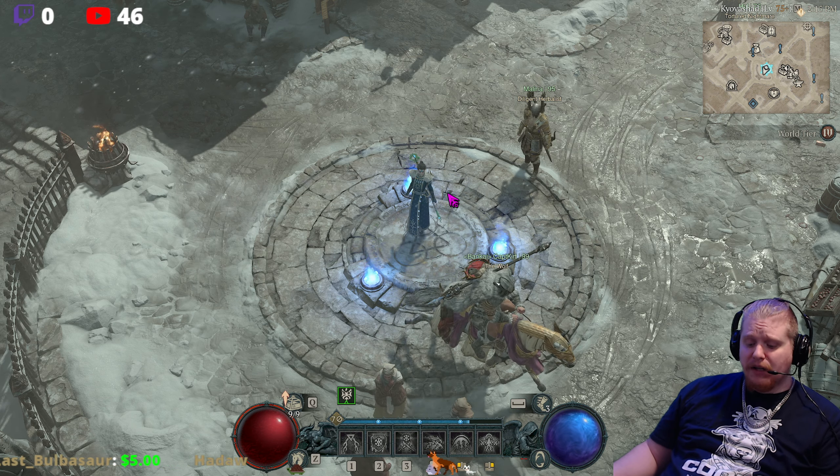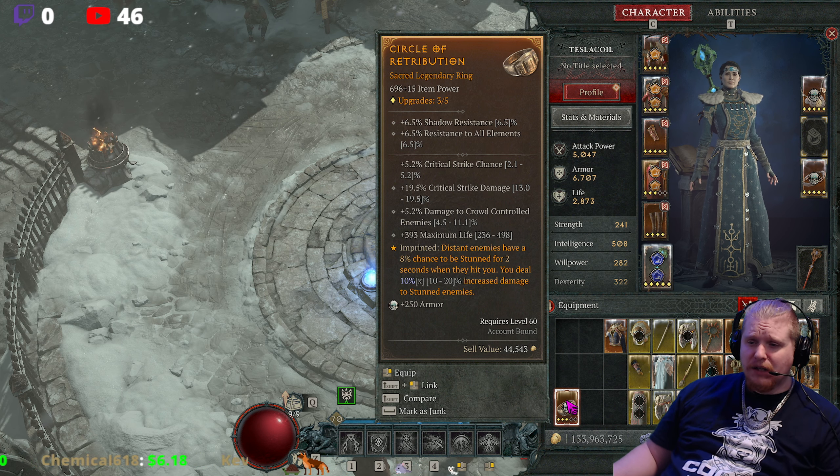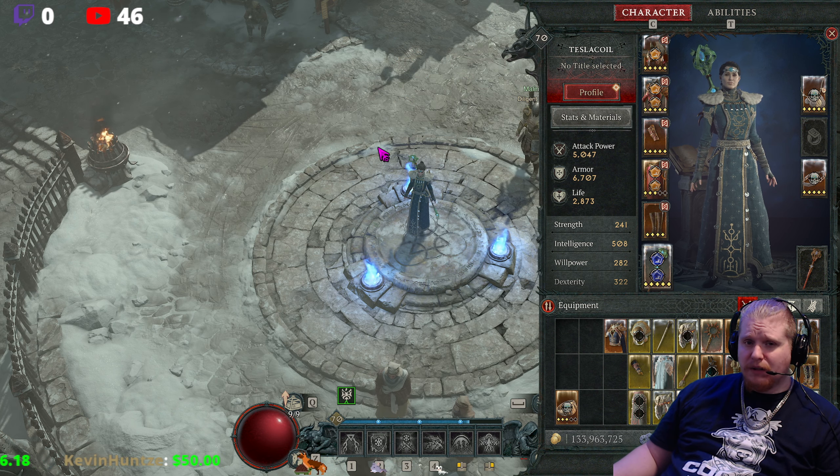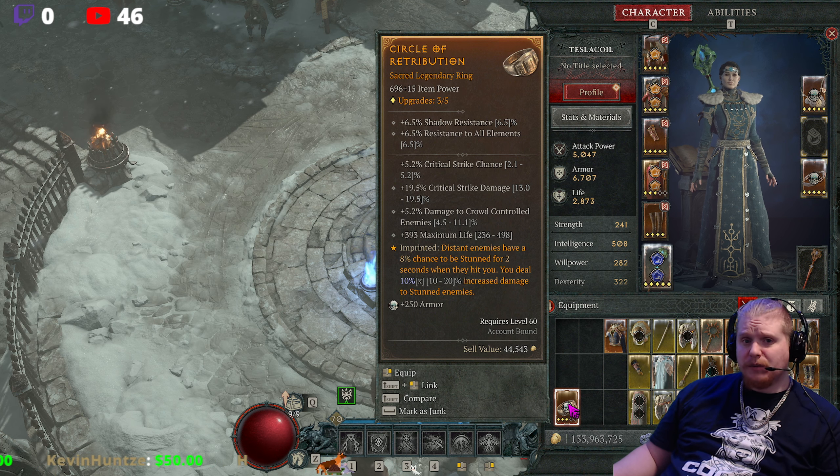This particular effect is only an 8% chance to stun enemies for two seconds when they hit you. So if you have a corpse bow or something shooting at you from the outside, it could potentially stun them — not really particularly useful, though, because the corpse bows are probably going to one-shot you if you don't see them.